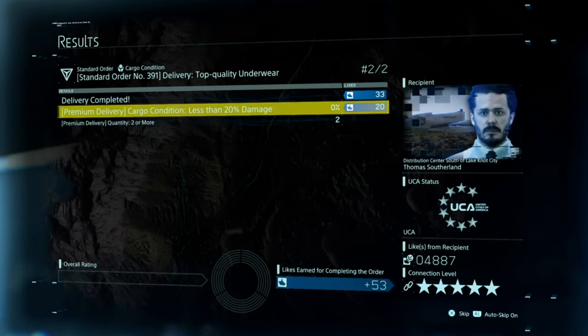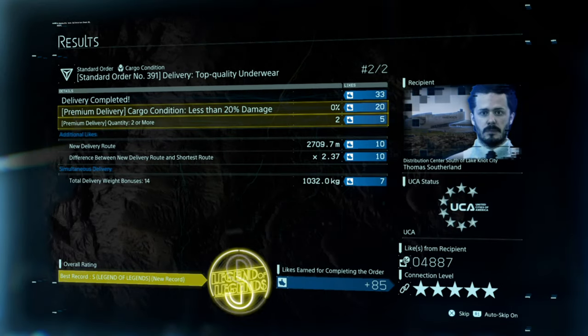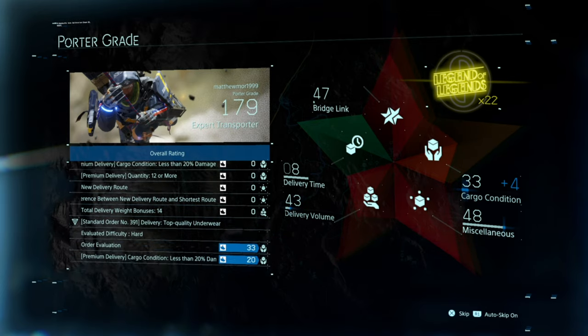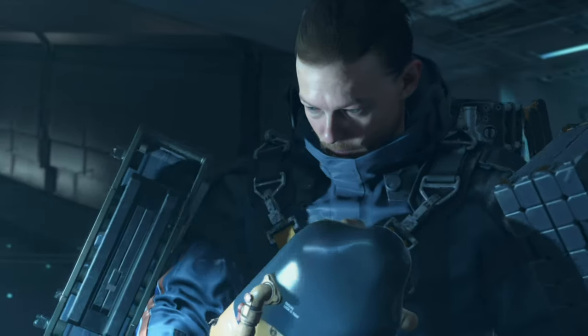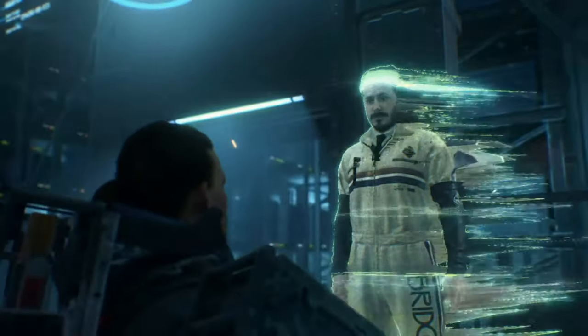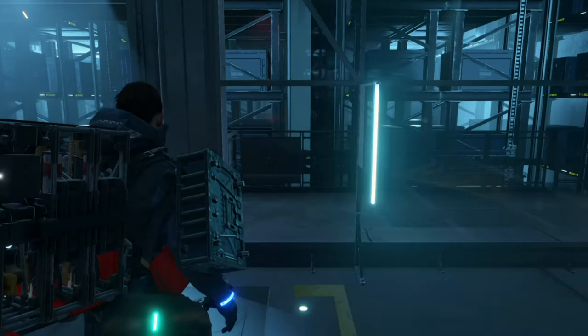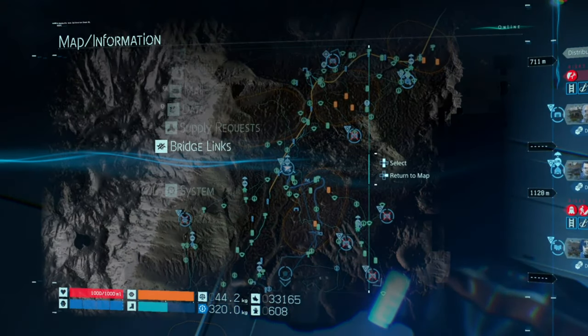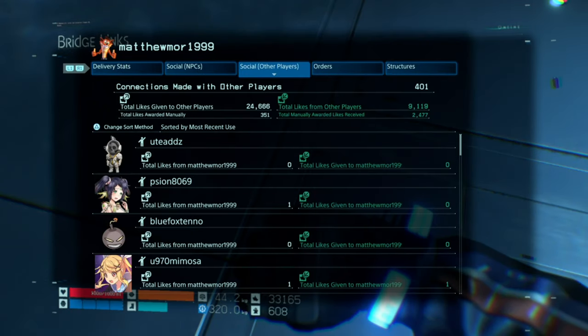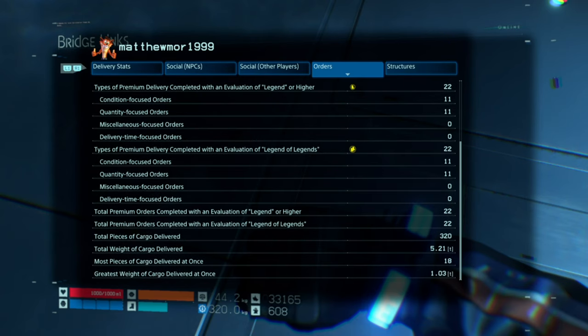As you can see, when it pops up — I've done two deliveries that are premium because I was on 20. Let's see what that contributed to. To be honest, I'm not too sure how to specify what category is what yet. So we need to go to Bridge Links, then to orders. You can see it was 22 and now it's 11 and 11, so we still need to find out what Miscellaneous and Delivery Time is specifically. Stay tuned — you need to get 20 per category for Growth of a Legend.